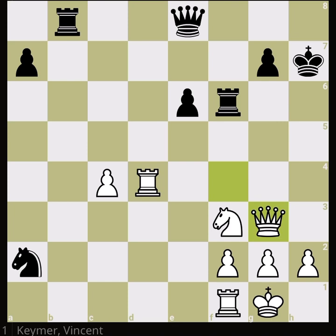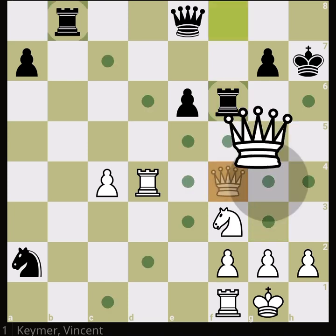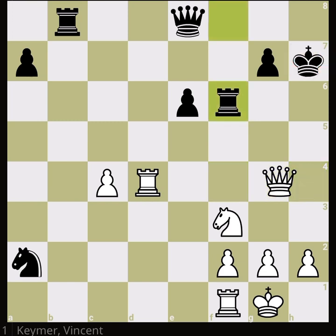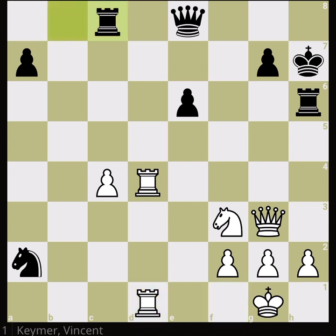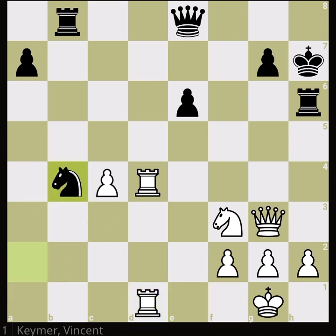Interestingly, Vincent played a very mature move here — instead of giving a check, which would have been good, he played a very mature move leaving the h-file open for the rook. Daniel tries to close the line but it doesn't help. Here is a very beautiful continuation by Vincent. Daniel moves rook to c8 — you may wonder what that's about.